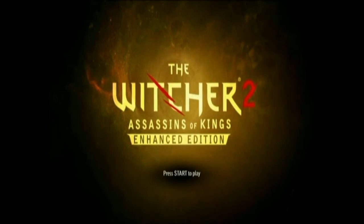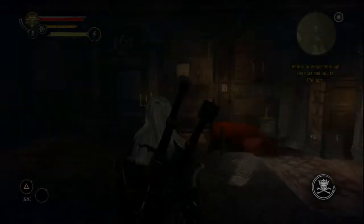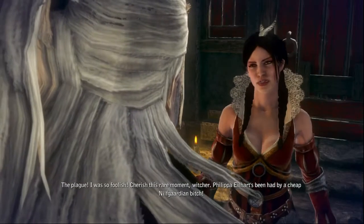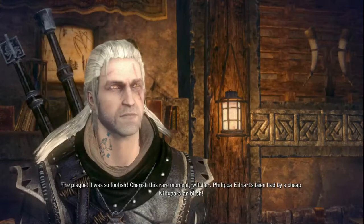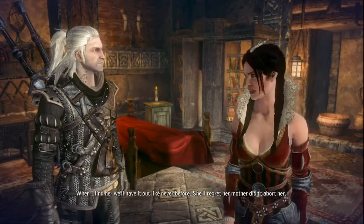Hi guys, this is Stormouse03, and this is my Witcher 2 Assassins of Kings Dark Difficulty walkthrough. We are coming up on the end of chapter 2. You should now have all of the ingredients that you need to heal Saskia, so you're gonna go talk to Philippa and let her know that you're ready to do that.